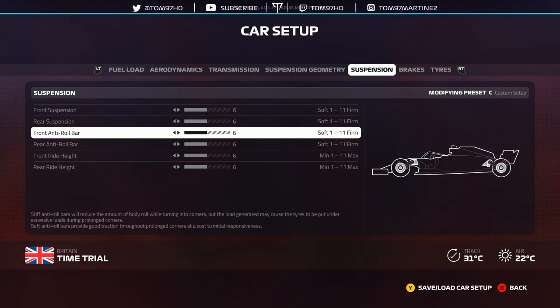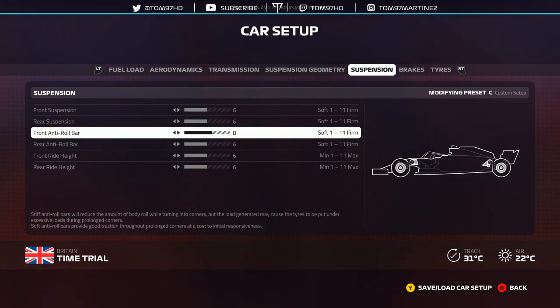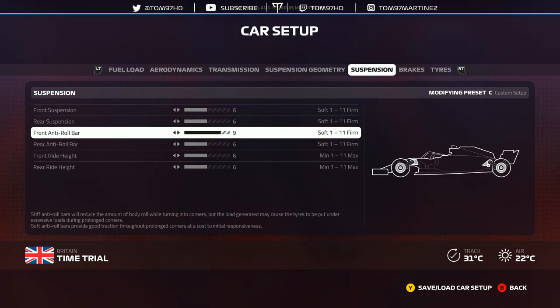In terms of anti-roll bars, 6-6 works pretty well on most tracks. Maybe I run 7-5, and not much different. Sometimes at certain tracks I run 9-5 or 9-6 on the front anti-roll bar. Running a little bit stiffer, I find it helps because you get a bit more control at high-speed corners, which is what you want — you'll get more tyre wear but the front will bite a lot more at high-speed corners. It also gives a couple more stability as well.